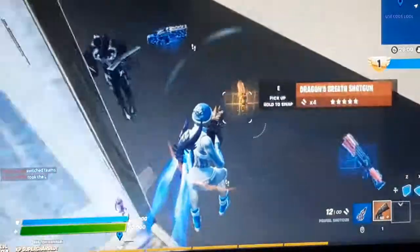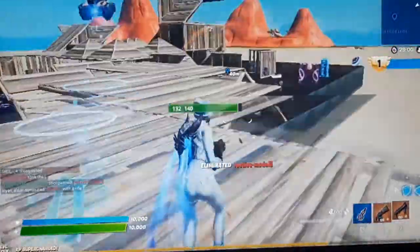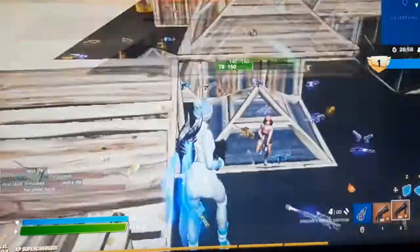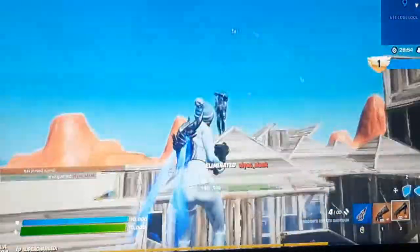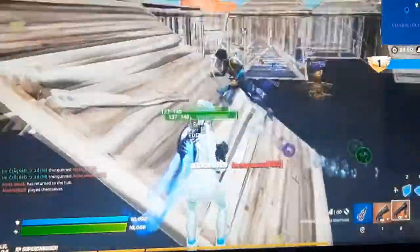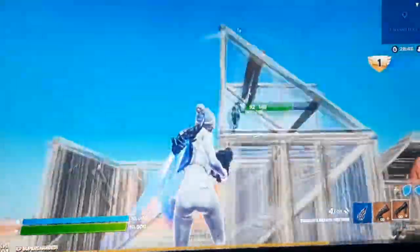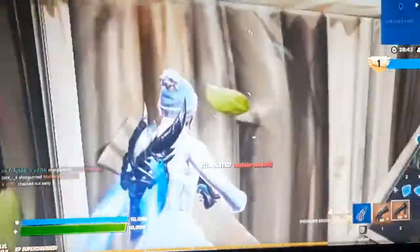There's the dragon breath shotgun — it's actually overpowered. Look at this gameplay. Since there's auto-reload with this glitch, you can just straight up blast them with the shotgun. You'll also have super speed with this glitch.